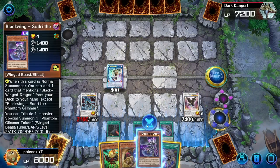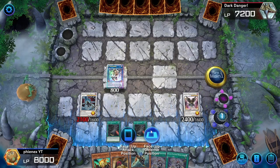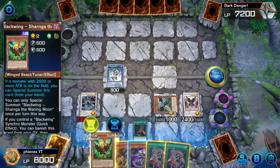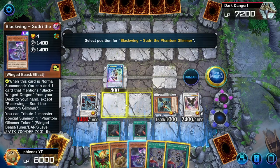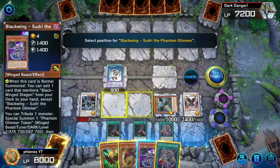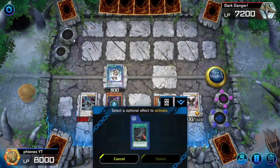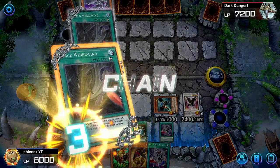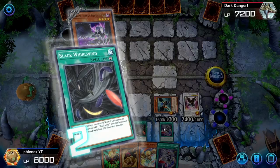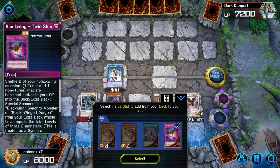Then from here I guess it's normal summon Sutri - wait, we're supposed to activate this, special summoning this guy, then normal summon Sutri. I guess we can do this now, it shouldn't matter too much. Trigger everything. Dragon Link - well known for building up advantage. After I resolve this I go like plus one off this. Pretty insane deck. And I have a billion different interactions.